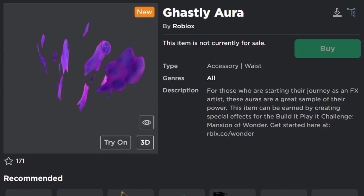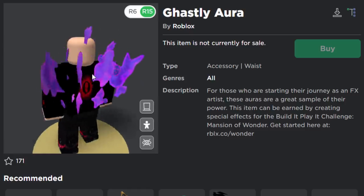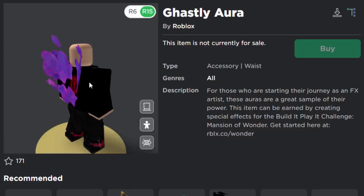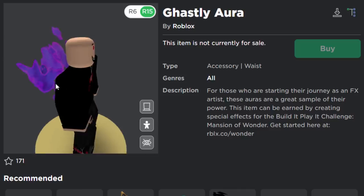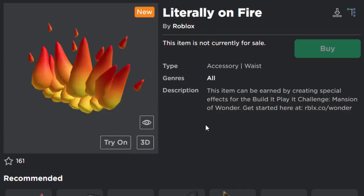Next is the Ghastly Aura. For those who are starting in their journey as an FX artist, these auras are a great sample of their power. This one looks pretty sick — some kind of ghostly wings. I like it, it looks really cool. All of these are going to be free so you can make some pretty cool free avatars using these accessories. And this is the last one so far, called Literally on Fire. They all say this item can be earned by creating special effects — so they all follow exactly the same format.